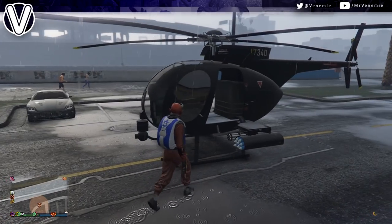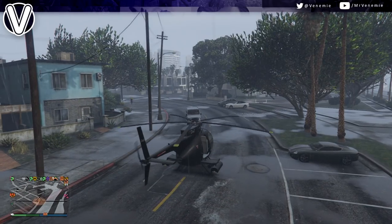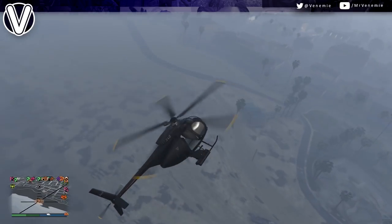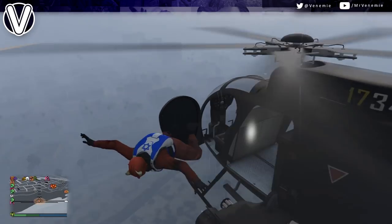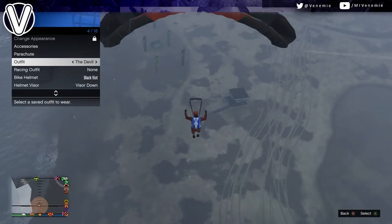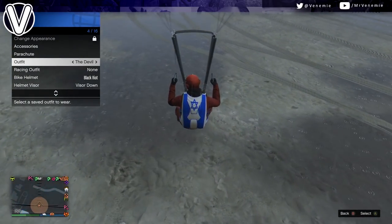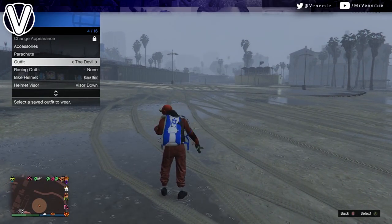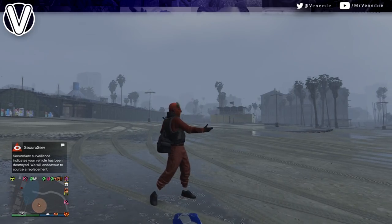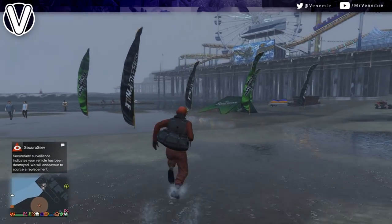We are pretty much at the end of the glitch. Get back inside your buzzard or on your Mark 2, get really really high up in the air, open up your parachute, then open up your interaction menu, go down to style, and select whatever outfit you want to transfer the duffel bag to. The second you land and your character starts taking off the parachute, select whatever outfit you would like your black duffel bag on. As you can see, I now have the black duffel bag on my devil outfit — but we are not done yet.